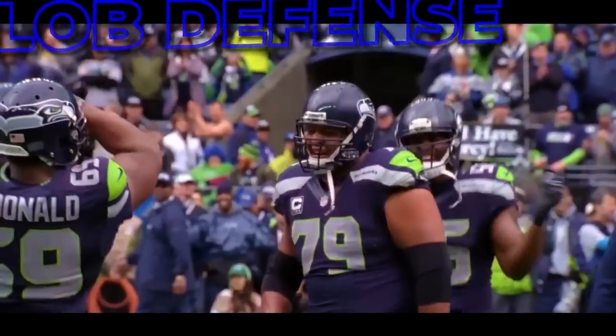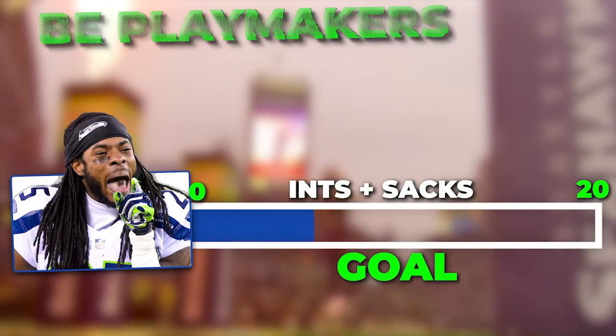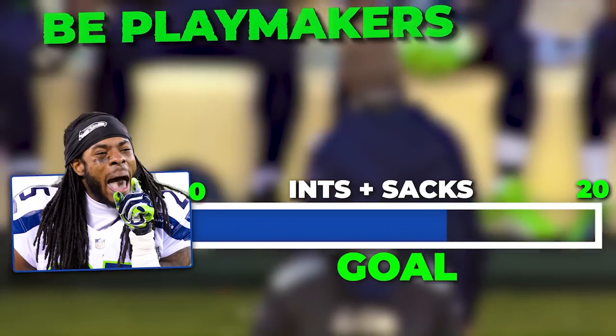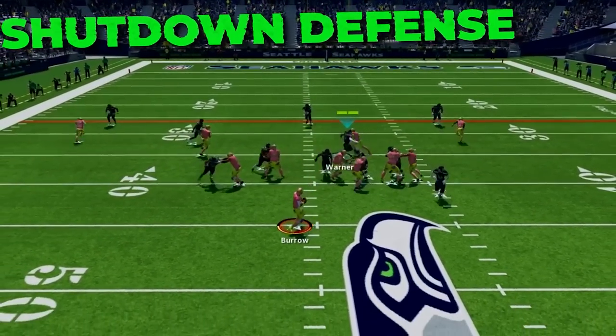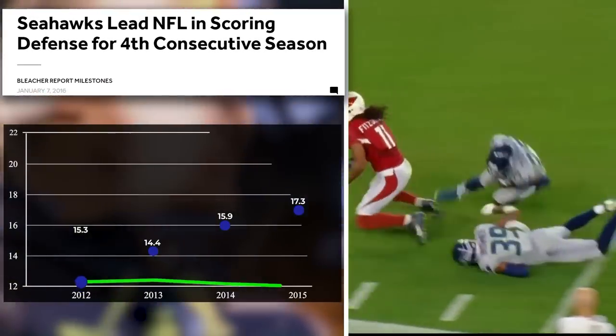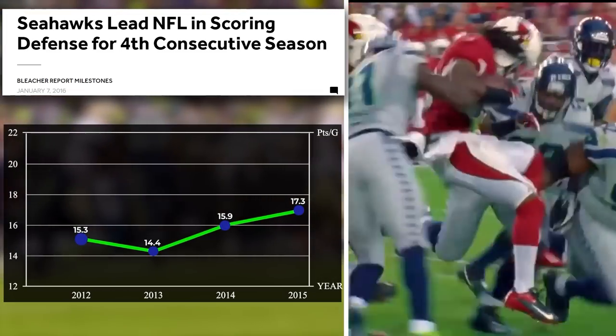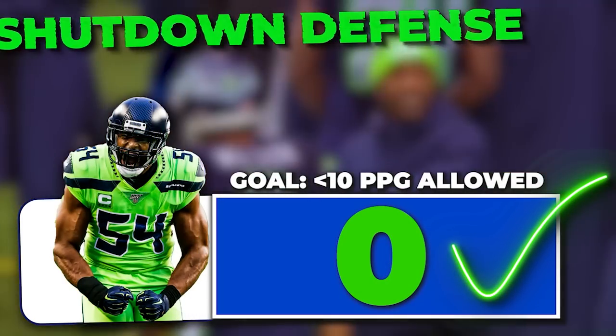The LOB Hawks are one of the most dynamic and exciting defenses ever, and they had so many playmakers. To hit this goal, we must get 20 plus sacks and interceptions combined over the season. The LOB would strangle out their opponent and not give them an inch — they actually led the NFL in scoring defense four years in a row. To hit this goal, we must hold our opponents under 10 points per game over the course of the season.